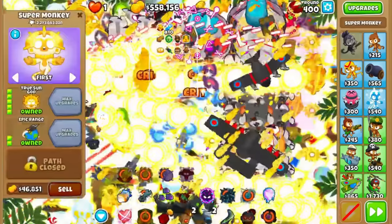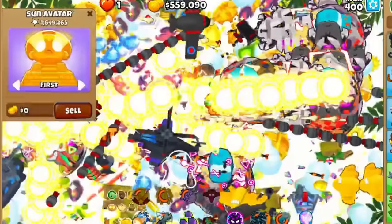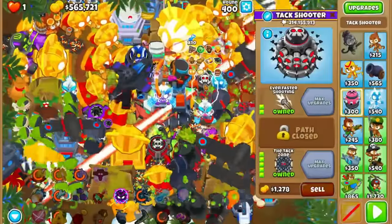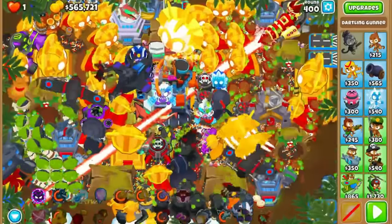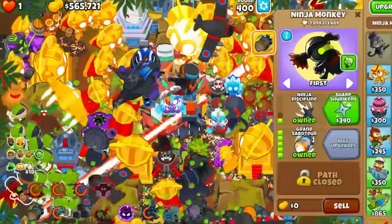On top of this, he knew about the energizer bug that existed at the time that made cooldowns incredibly short, so Izzly could take out way more BADs than normal, and middle-path monkeys could help out way more than usual. And to top it all off, this run wasn't even in the challenge editor, meaning if he leaked a single balloon he would have had to start the run completely over.